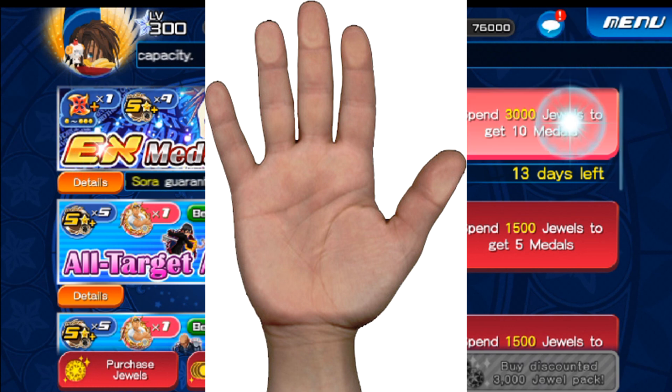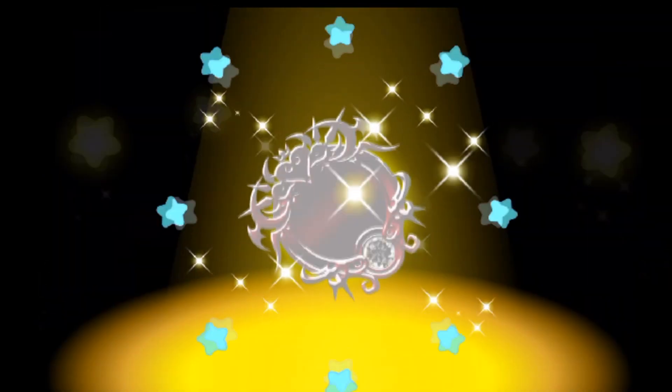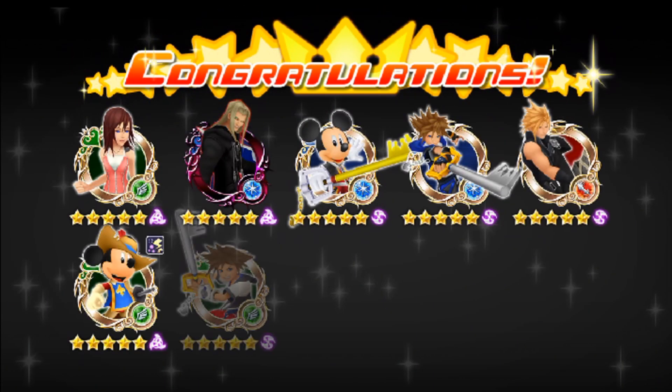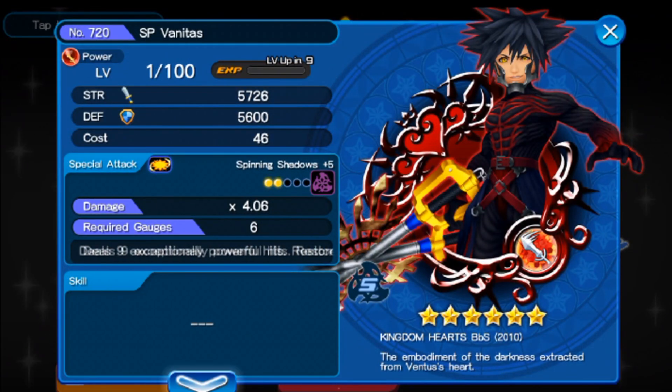Here's the first pull. Here we go — what are we gonna get? Sora EX is actually an upright medal, so we're looking for an upright medal. Okay, it's a reverse medal. Hopefully it's Riku because we could really use a Riku. What is this? Wow, I have so many of this guy. It's ridiculous.